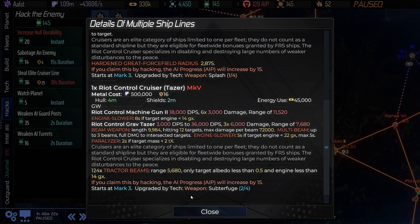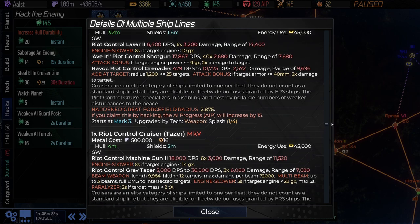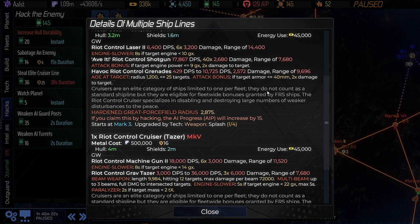They will typically start at Mark III and then be upgraded by any techs you get. The way I see the cruisers right now is you're probably going to want to focus on when you find them — is that a tech I want to invest in? There's a little more long-range planning involved when looking at the cruisers. Also notice they're limited to one per fleet. They don't count as a standard ship line, but they are eligible for the FRS bonus. If you get an FRS ship, the cruisers are the elite ship lines they're talking about, and the cruiser will benefit from whatever bonus that grants — hull, speed, or whatever. So there's a definite synergy between the cruisers and the FRS ships.